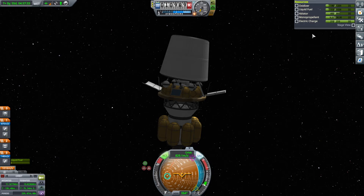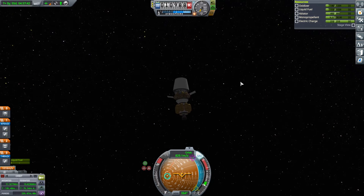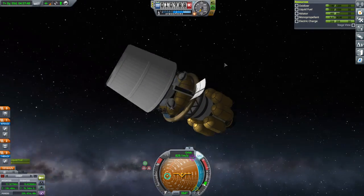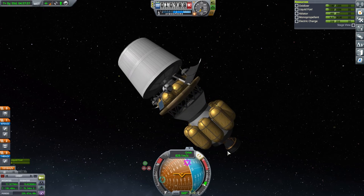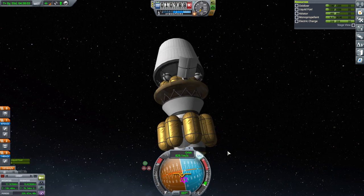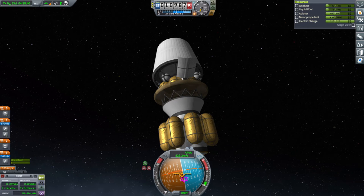Delta-v altogether, except for the mono-propellant, we seem to have 1,015 m/s. Now I need to check what the timing is like for a return — this isn't the best orientation for power, but it's hitting that panel. The tank might be in the way a bit. I actually need to look up the transfer back. There's a website called ksp.olex.biz that is good for this sort of thing.